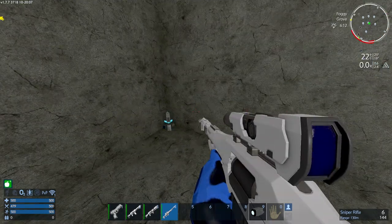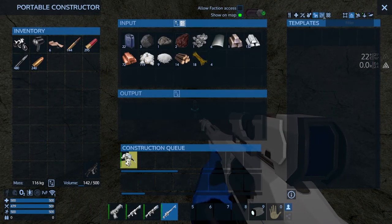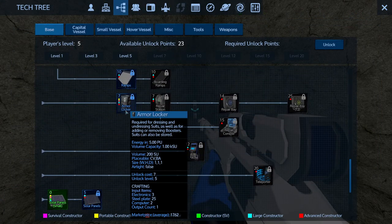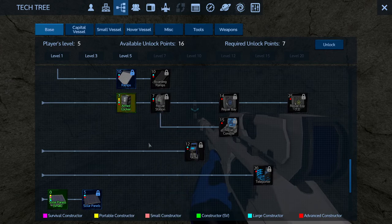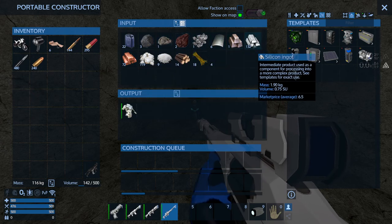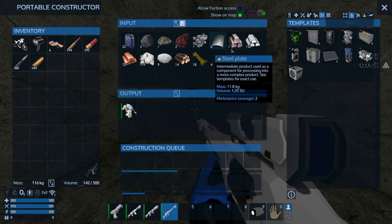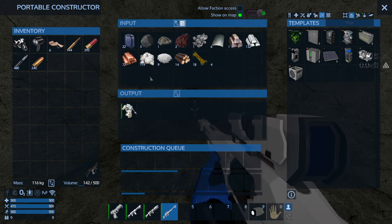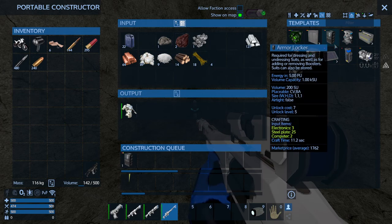Since I have a base I'm gonna craft one for a base. Let's open up the tech tree on F3, go to the base tab, and if you scroll down you'll find the armor locker right here. For all of these items — all the ammo, weapons, armor and the armor locker — as you can see, only basic resources are what you need. You just need iron, silicon and copper, some logs and some stone, and you'll be able to craft all of this, even the armor locker.